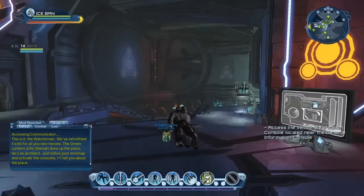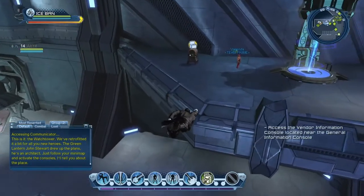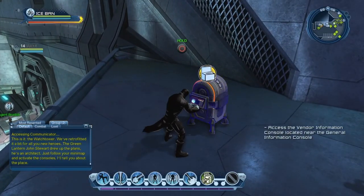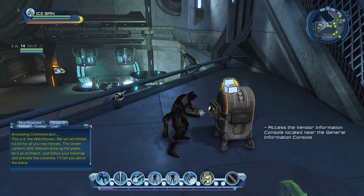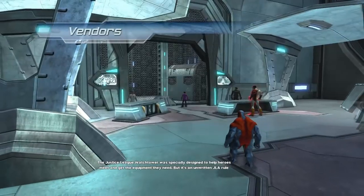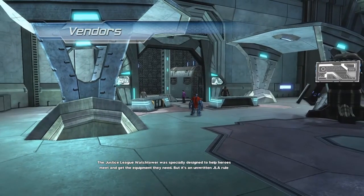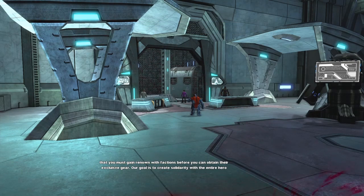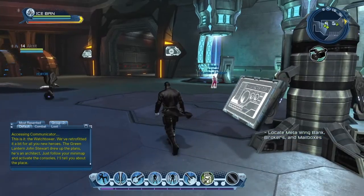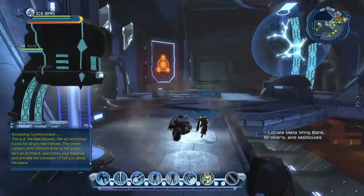Let's check out this vendor machine so we can see the gear that Oracle is talking about. The Justice League Watchtower was specially designed to help heroes meet and get the equipment they need. It's an unwritten JLA rule that you must gain renown with factions before you can obtain their exclusive gear. Our goal is to create solidarity with the entire hero cause. Now we have to locate the bank, the brokers, and mailboxes.